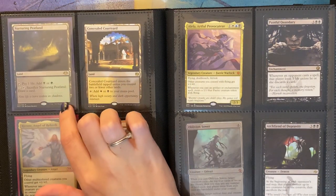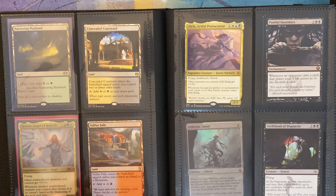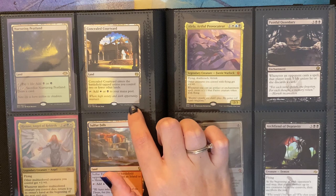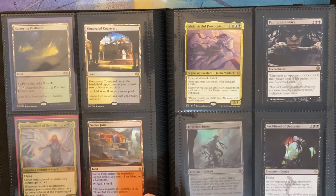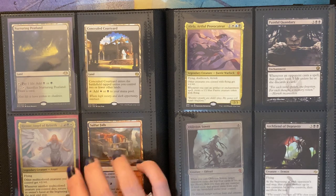Then I have a Nurturing Peatland. This is a cool land card because you can draw a card or use it as an actual land. Then I have Concealed Courtyard, another land, and Silverfall. It's just always a good idea to keep one land of whatever for your decks.